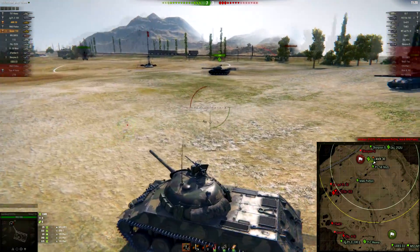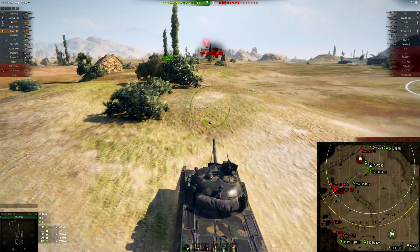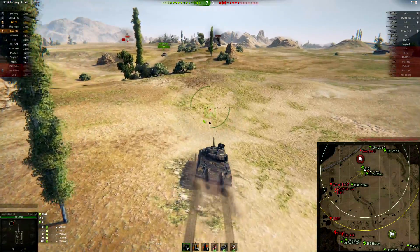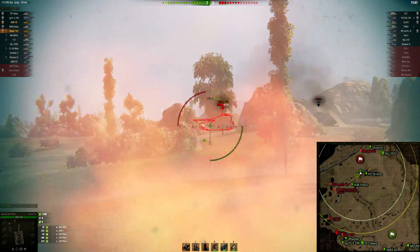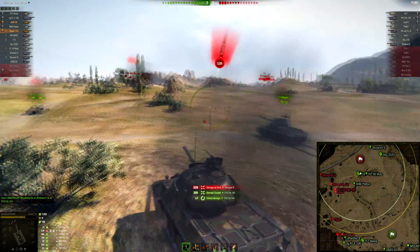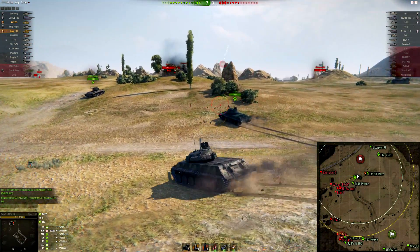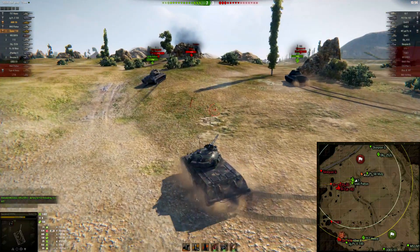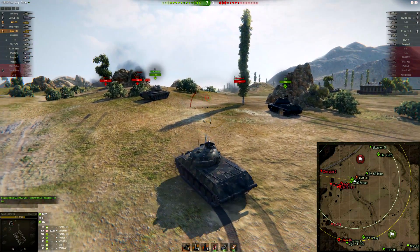I'm going to push in, but it's really important not to get too greedy. My brother doesn't have a lot of damage either and really wants to get in and get that damage, but they still have a lot of nasty vehicles left on their team. Quick shot miss, second shot fire — he puts it out very quickly, probably running a premium fire extinguisher. I only did 73 damage to him but I'm able to get at least one shot in.